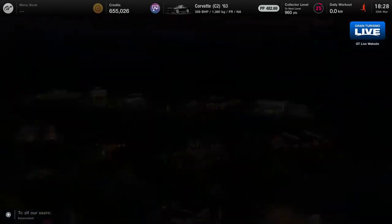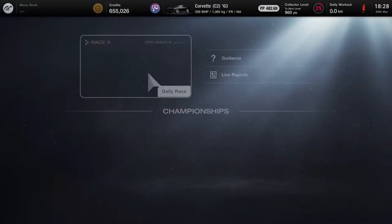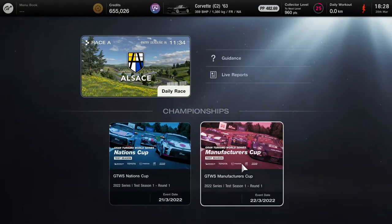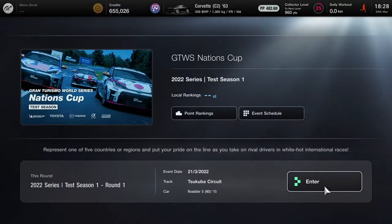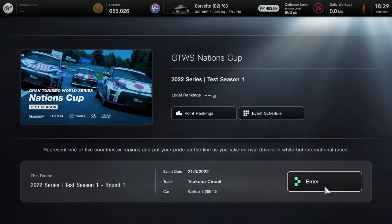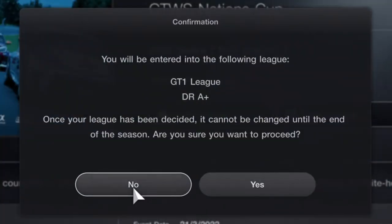G'day everyone, I'm Smokescreen and welcome back, finally, to another video. Here we go with the first video to do with the test season we've just had in Gran Turismo 7. We're going to be doing the Nations Cup today, and we're going to enter to have a look - it's four rounds at Tsukuba Circuit in the Mazda Roadster Touring car.